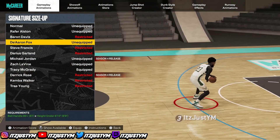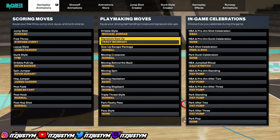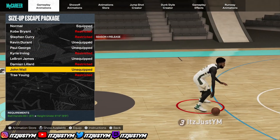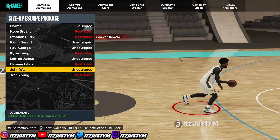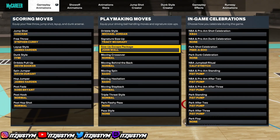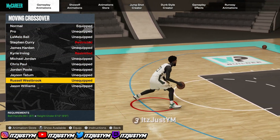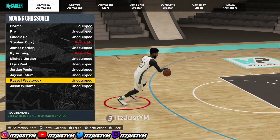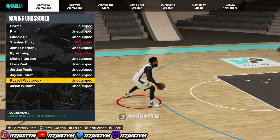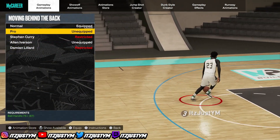Signature size up: T-Mac. For a bigger guy you gotta have T-Mac on — it's for that little crossover. Once you get that crossover you can literally speed boost by your defender every single time. De'Aaron Fox is a good one too, but I really don't use De'Aaron Fox. I still dribble like a small guard even on my 6'9 build, that's why I have T-Mac on. Size up escape: John Wall. It's literally the best one.